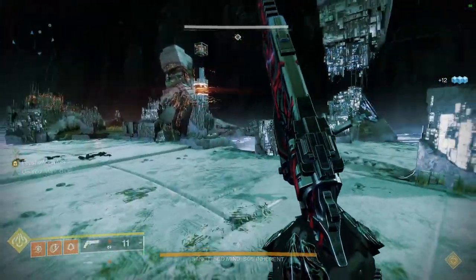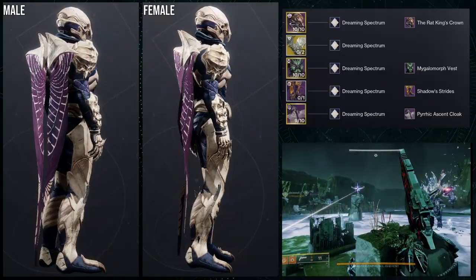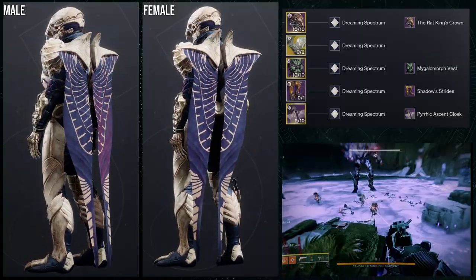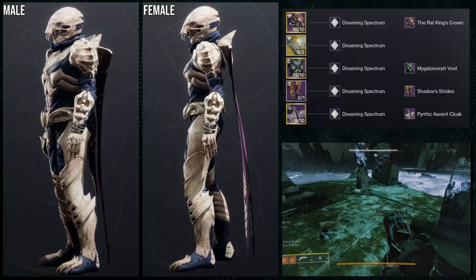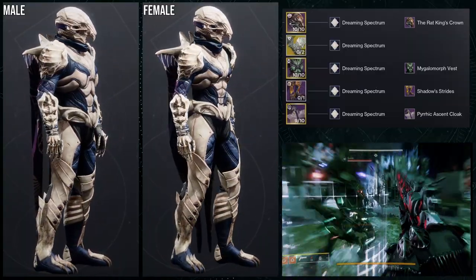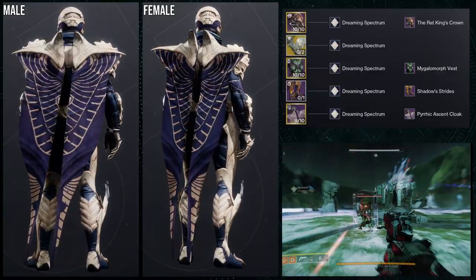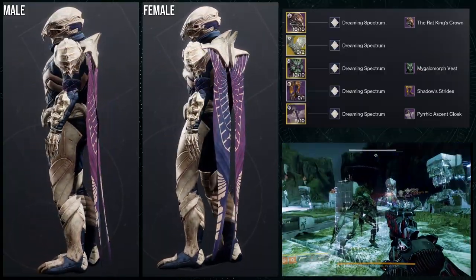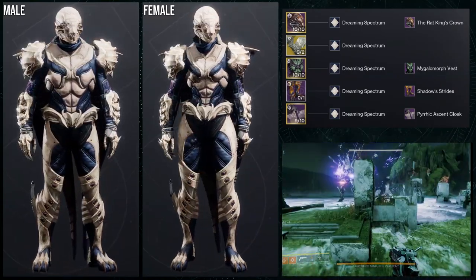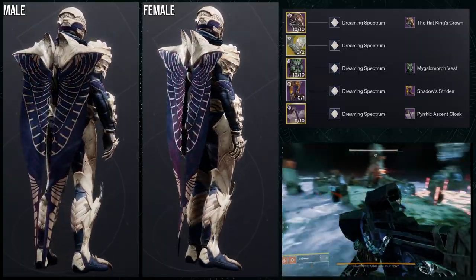Other than that, let's get into it. So to start off, we're going to be using Sealed Ahankara Grasp for the exotic. And then for everything else, Megalomorph Vest for the chest piece, Shadow Strides for the boot, and then the Pyric Ascent Cloak for the cloak, obviously. Dreaming Spectrum is what we're using just because I wanted that bone in there because this is going more for the skeletal pieces of a rat. Specifically, the helmet is the rat skull. The boots have those talons — I know rats don't have talons, but they have claws.